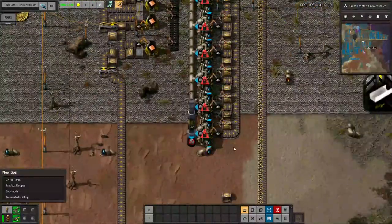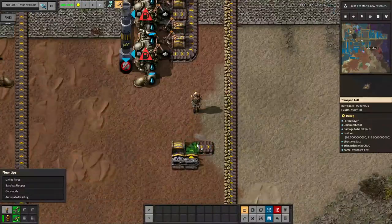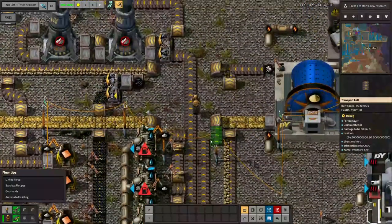I do need to figure out — oh, this is supposed to be excess stuff. Let me look at this. Okay, this is gonna be output priority on the right, and the crushed coal is gonna come up this way.